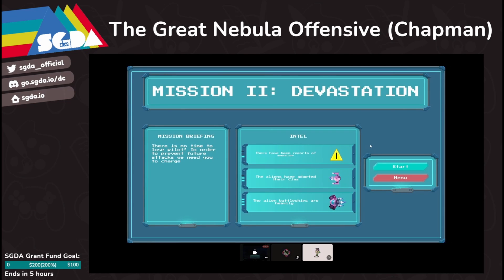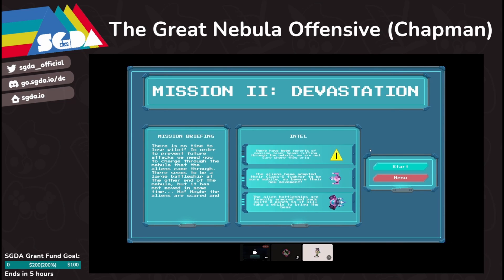Onto the second level. Same as before, here's the pre-level menu with intel for new mechanics, which are the lasers spawning at the top and bottom. The sideways-moving enemy type will now move in a wave, and there's also a mini-boss present at the end of this level.